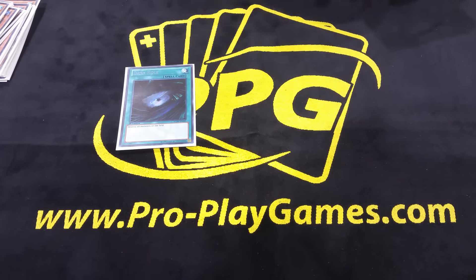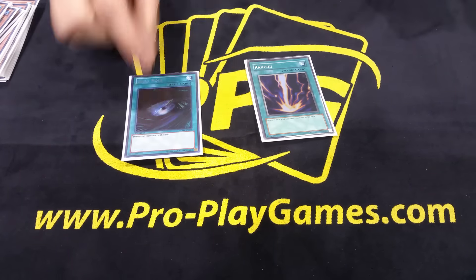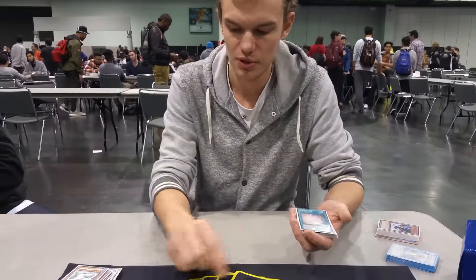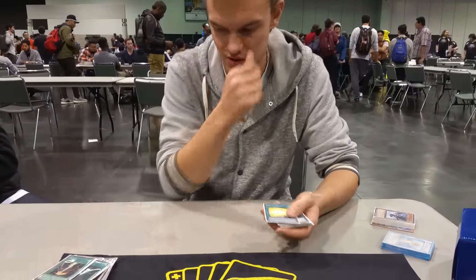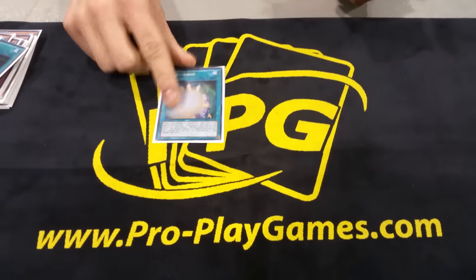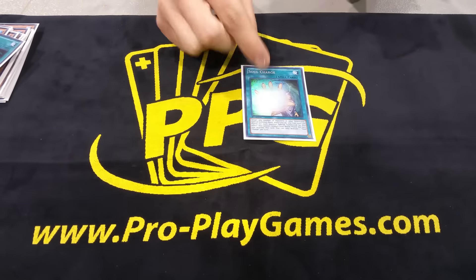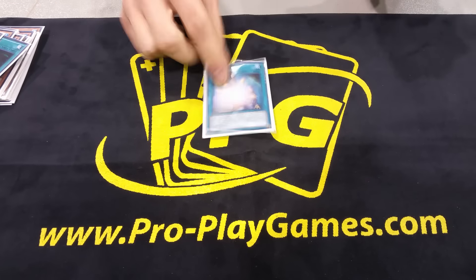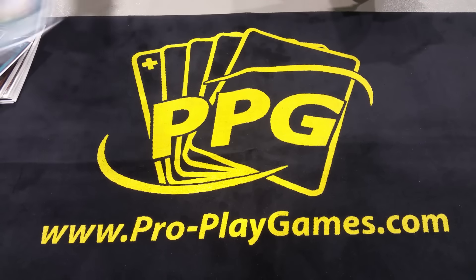One Dark Hole and one Raigeki. My thinking on the Dark Hole was that I was always going to go second, so if I drew it in my opening hand that's pretty much the same as Raigeki. Two mass removal cards I felt was good. Soul Charge — this card won me probably five games this weekend. Super broken. Kept drawing it at really opportune times.